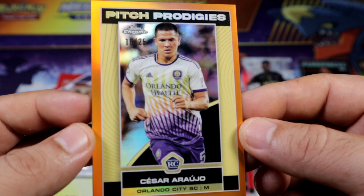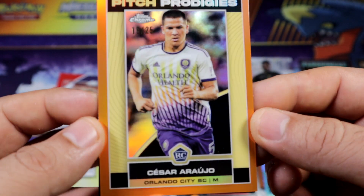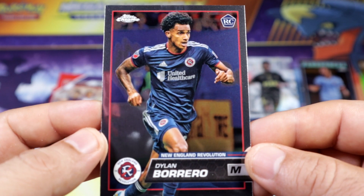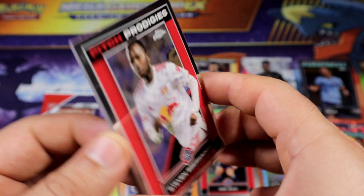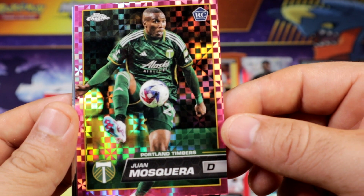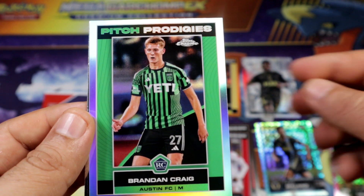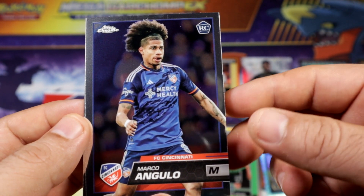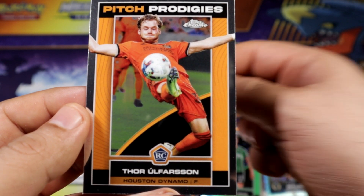Be a good player. I believe there's an orange — wow, that is crazy! And we have Borrero rookie. There's a rookie pink — Mosqueta. There's a refractor, Prodigy Craig. Angula.